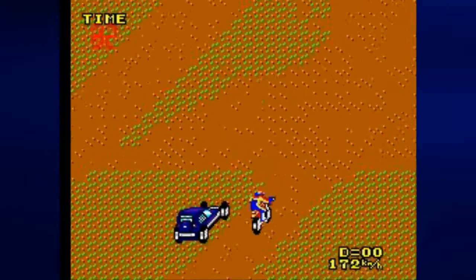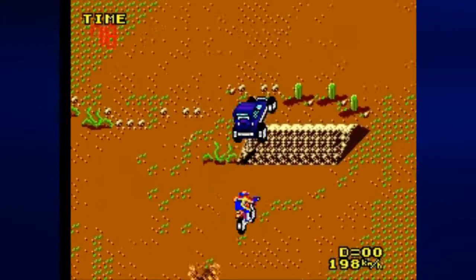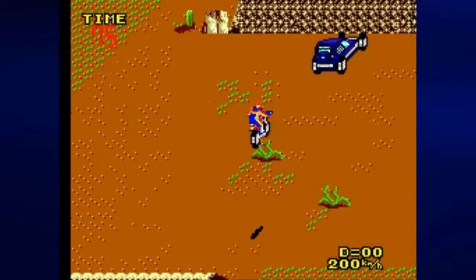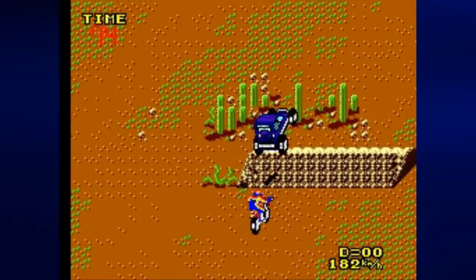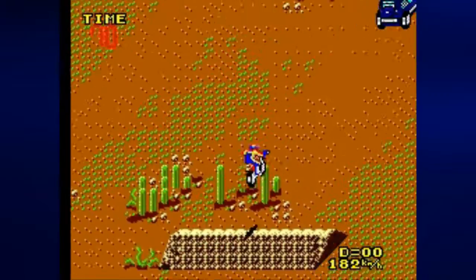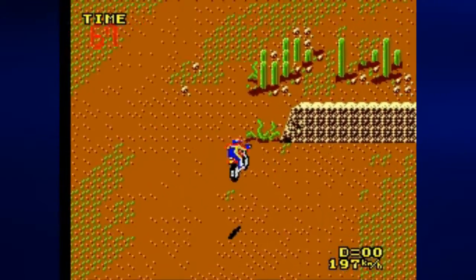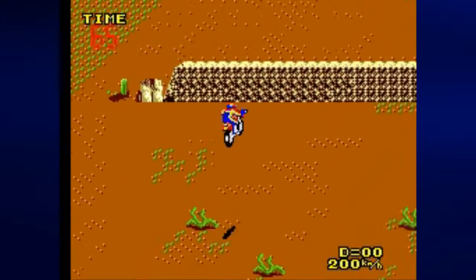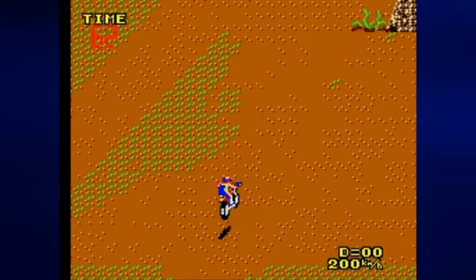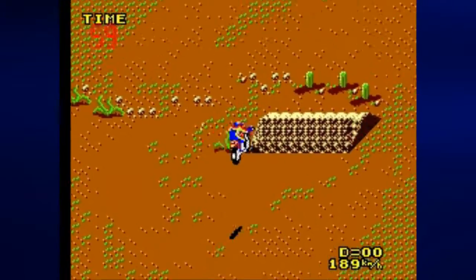The timer is on the upper left, and on the lower right is the amount of damage you've taken and your current speed. Now you're going to be dealing with the cars again on stage three, and you'll also have a lot of ramps. You definitely want to stay on the brown ground, because that grassy green stuff is really swamp-ish water, and you lose your speed the more you stay on it. As long as you're able to pop wheelies on all these ramps, you'll have no problem getting through this stage with time to spare.